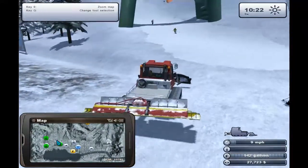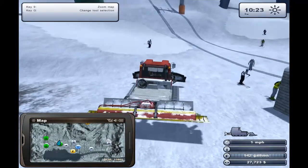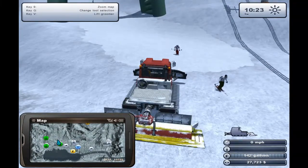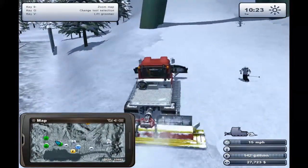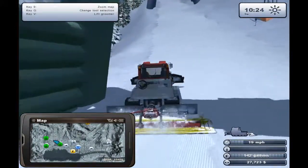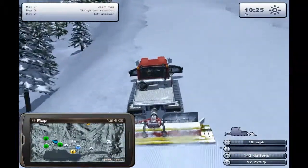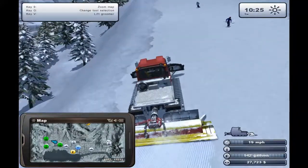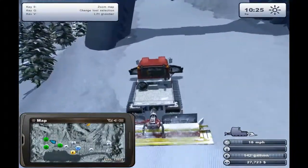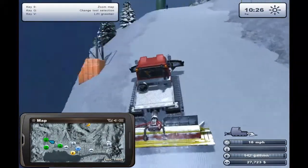I believe this is our new slope. We're going to switch over to our groomer, lower it down, assume the driving mode, and up the hill we go. As you can see by the blue bars on the arch, we very much need to groom this slope because it is not groomed to our resort standards. This is a very steep slope — started getting dragged off the edge a little bit.